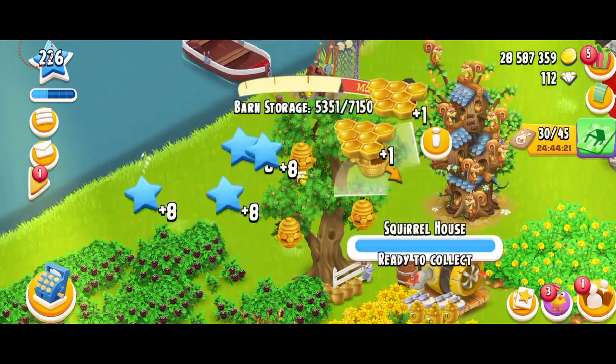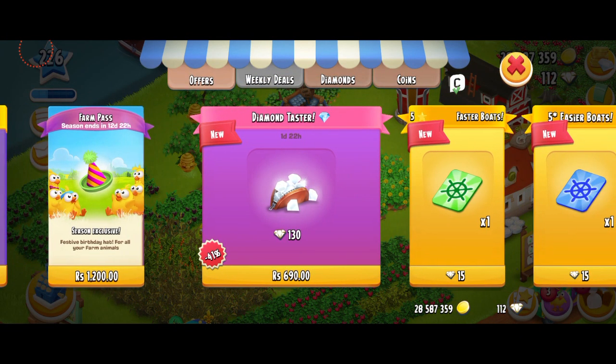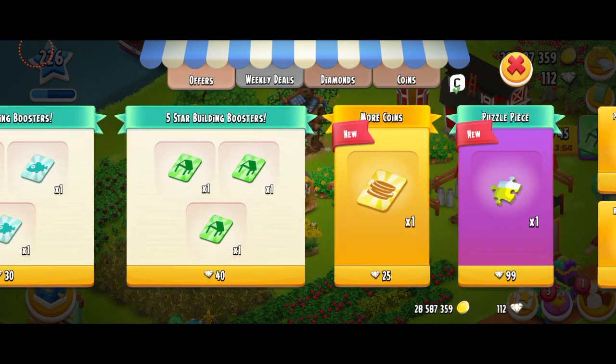Let's do my honeycombs and peanuts. I got a blue voucher. So we're having some diamond offers here, which is the diamond taster — that's 130 diamonds and the price is not even that expensive. It's actually a really good deal, to be honest. I might have to get it. And you also have these boosters for like 15 diamonds. I'm so happy that they're bringing so many things into the game now, like more coins, boosters, puzzle pieces, and expansion permits and all that stuff. So this is definitely a huge upgrade.